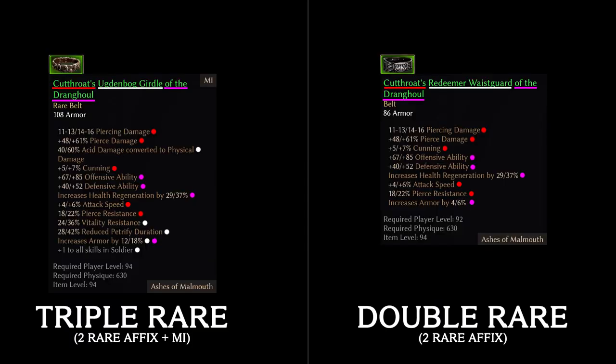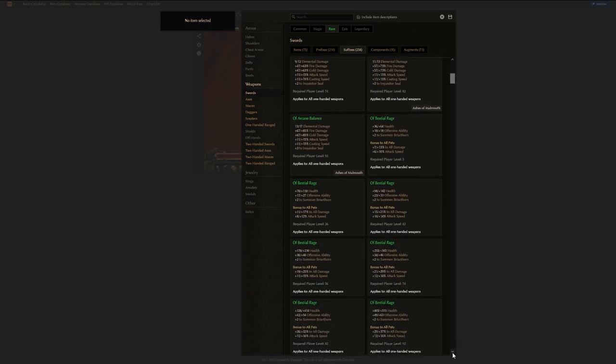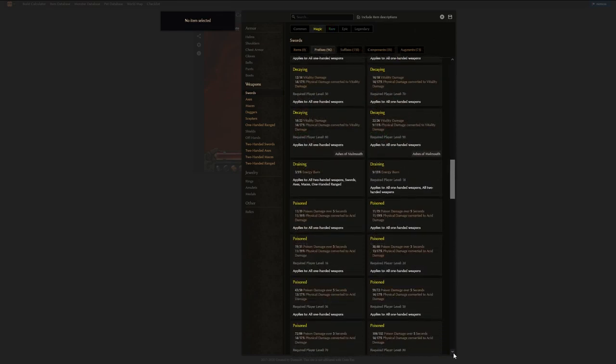Now on to affix changes. I made this diagram here showing what triple and double rare items are. Rare items in Grim Dawn are pretty basic — you have a base item, which could be a monster infrequent green, or just a plain old item with no base stats. Then when they drop, they can roll with a prefix and suffix from a pretty lengthy list of rare and magic affixes.